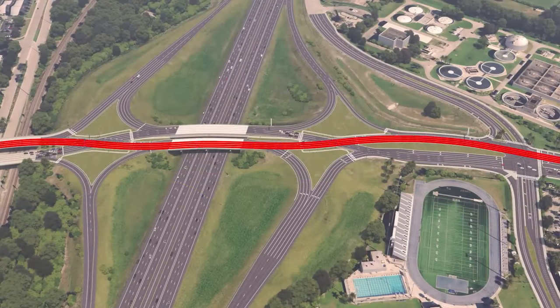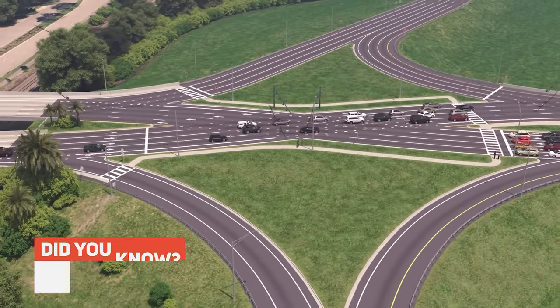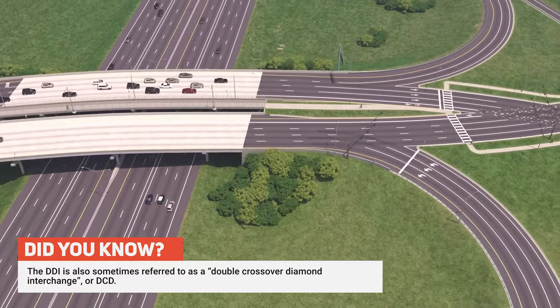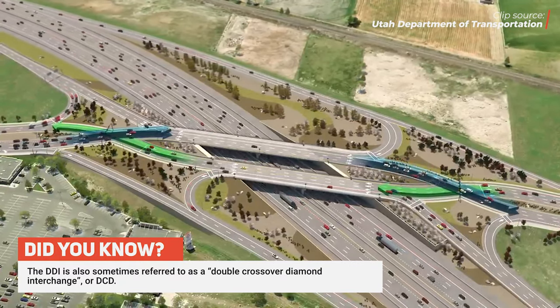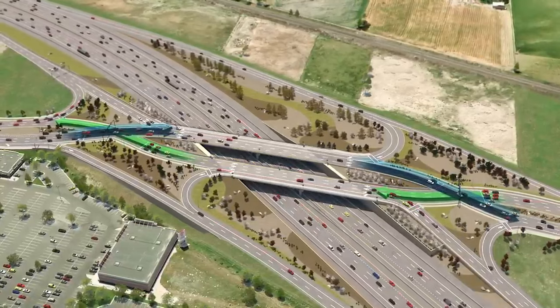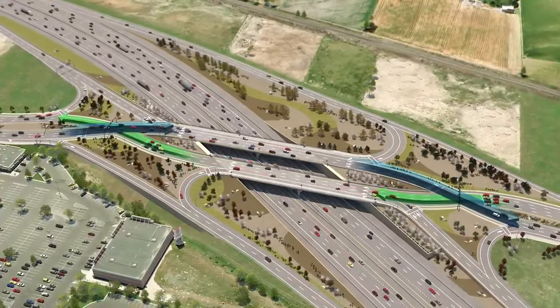But it's not just about safety and good looks — it's also about your budget. The DDI is usually more cost-effective than other, more complicated interchanges, giving you a bang for your buck. It won't demand too much real estate either; its compact design is perfect for cities where space is at a premium. Speed is another key aspect: it's engineered to keep traffic moving at a moderate pace, eliminating slowdowns at more traditional junctions. The DDI also eliminates the need for left turns against oncoming traffic, making it easier for drivers to navigate.